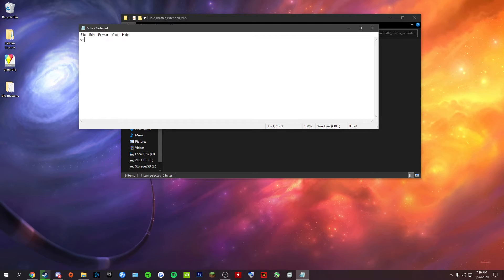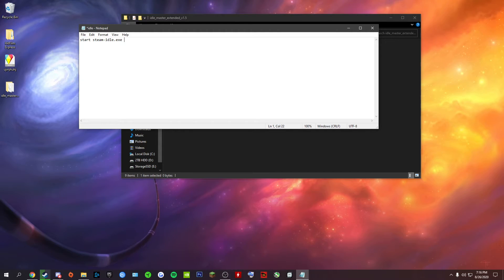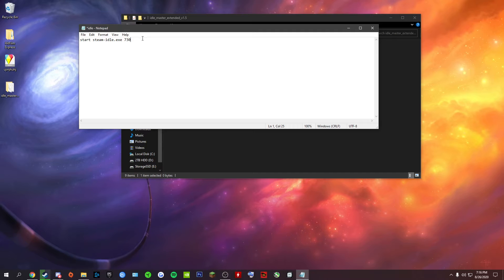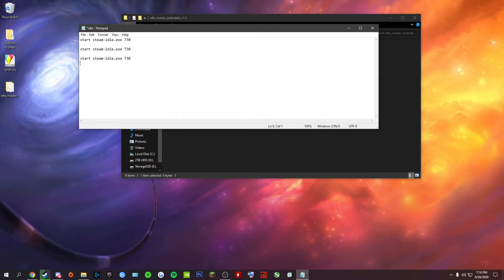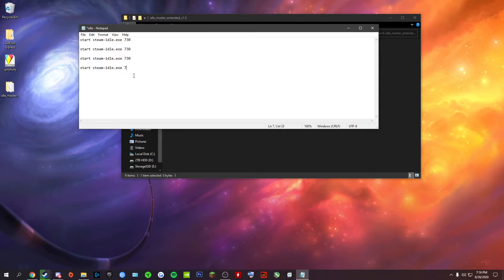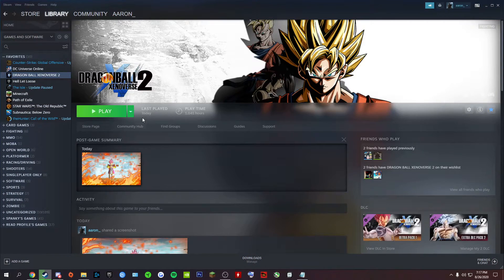Name it whatever you want — I just name it 'idle'. Then type in: start steam-idle.exe and then you'll put the app ID of whatever games you want. So 730 — that's CS:GO. I'll copy and paste it a few times to show you four games as an example. To get a game's Steam ID, just go to that game's store page — like Dragon Ball Xenoverse 2.